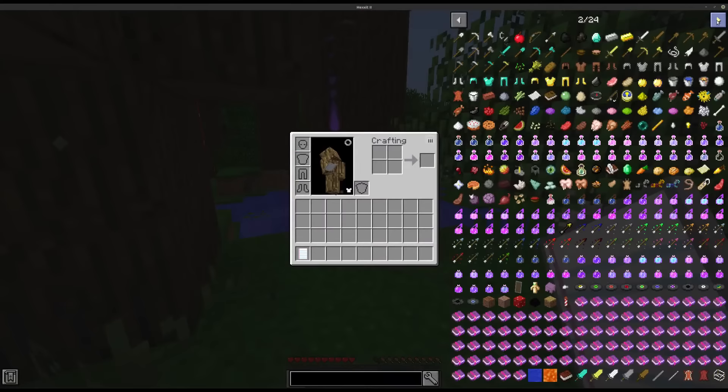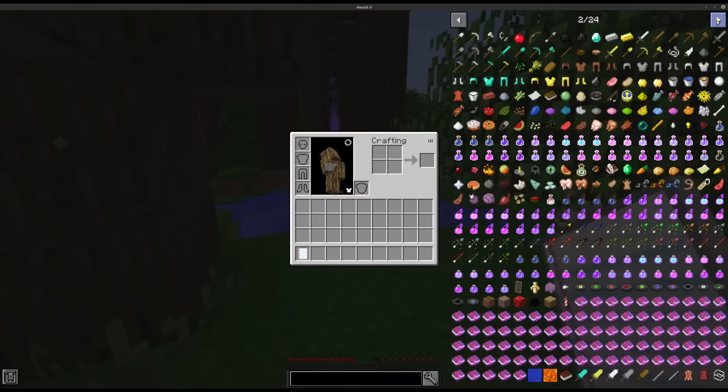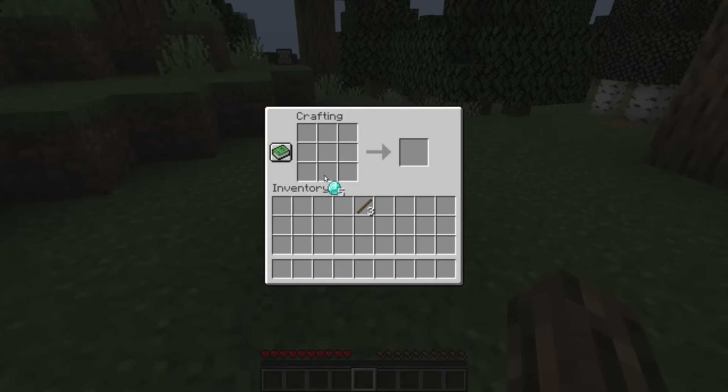What makes an interesting crafting system? Is it clicking and searching through menus? Nah, that's not fun. How about requiring a specific pattern, like in Minecraft?